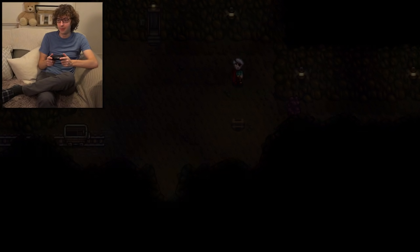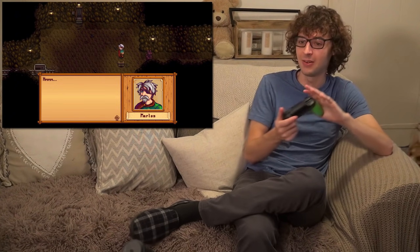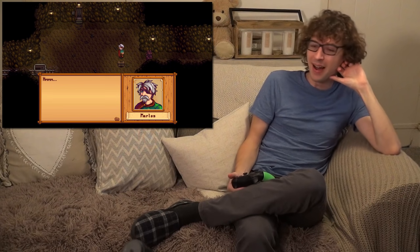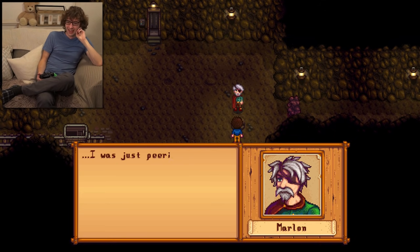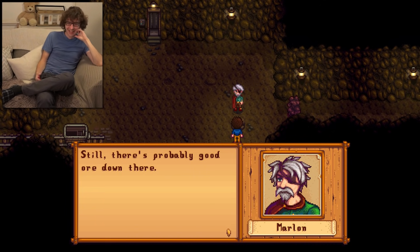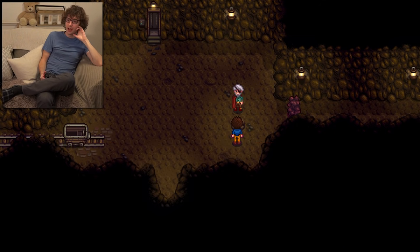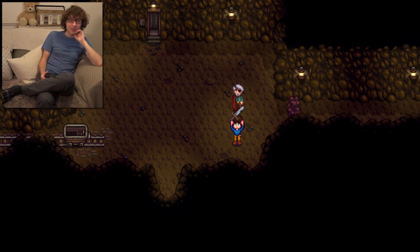There's the mine. Is it going to allow me to go in? I can! There's someone in here. Actually I do have a pickaxe. I've met Marlon. He looks more like a pirate than a miner. He was just peering down into this old mine shaft — it's been abandoned for decades. There's probably good ore down there, but a dark place undisturbed for so long — ore isn't the only thing you'll find. Oh yeah, there's baddies — I forgot there's baddies in this game. Here, take this — you might need it. I got a sword! A rusty sword.